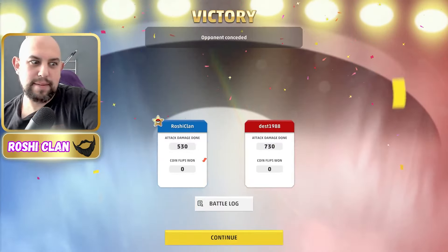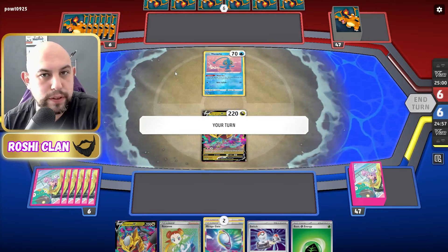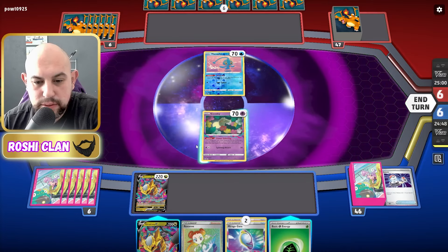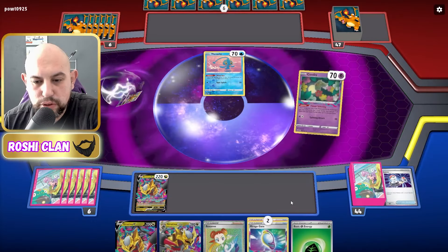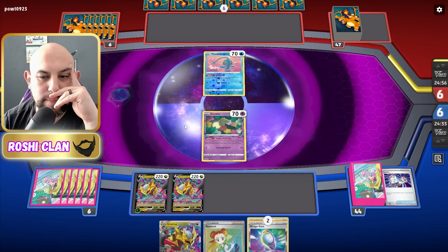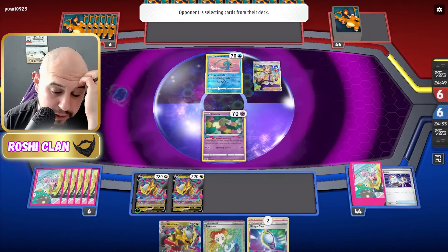Third match! This is the third match in a row with no changing, no nothing — and I've already won two matches, so it's crazy good. I'm going to hold this off — well that's an easy choice isn't it. I'm going to put the energy on here and bench another one just in case. I'm a bit worried about them killing one of these and then I've got no Giratina next. That's an Arven and a Manaphy — it's probably a Charizard deck.